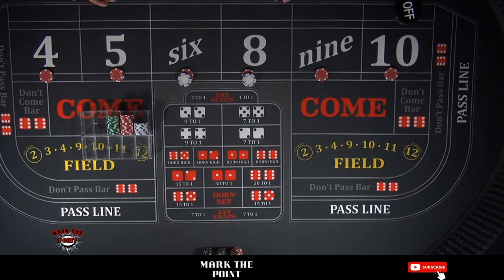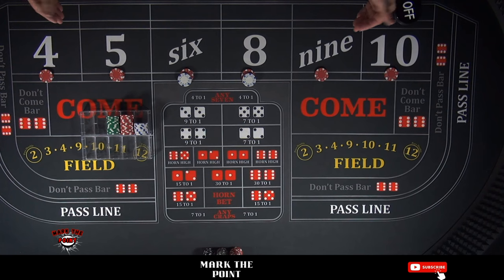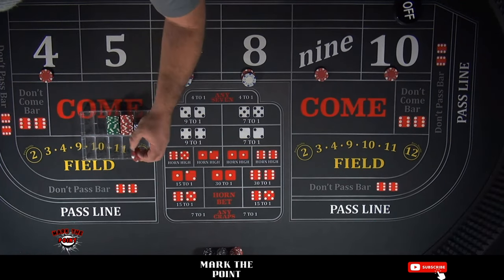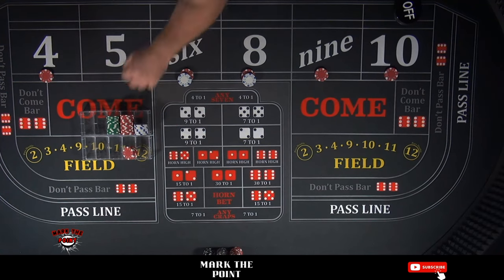To give you an example, if any of the inside numbers roll — the 5, 6, 8, or 9 — these are all $10 or $12 bets and they're going to pay $14 or $15 for one. The 4 and 10 will pay $18. Either way, we're going to do the exact same thing. If the 5 hits, for example, we'll call it $15 for one and bring down the 5, pulling that money off the table and back into the rack.